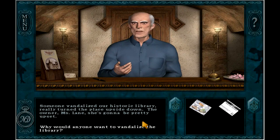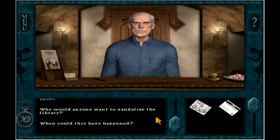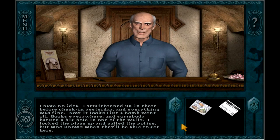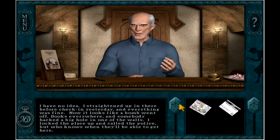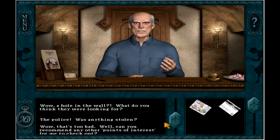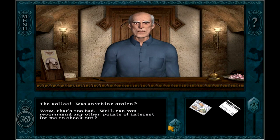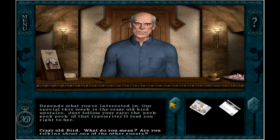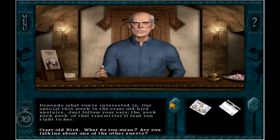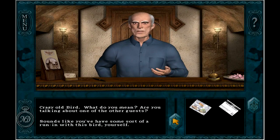The owner, Miss Lane, she's going to be pretty upset. Miss Lane should have been a bigger thing in the plot. Why would anyone want to vandalize the library? I straightened up in there before check-in yesterday and everything was fine — now it looks like a bomb went off. Books everywhere, and somebody hacked a big hole in one of the walls. I locked the place up and called the police, but who knows when they'll be able to get here. Our special this week is the crazy old bird upstairs — just follow your ears. The peck, peck, peck of that typewriter will lead you right to her.